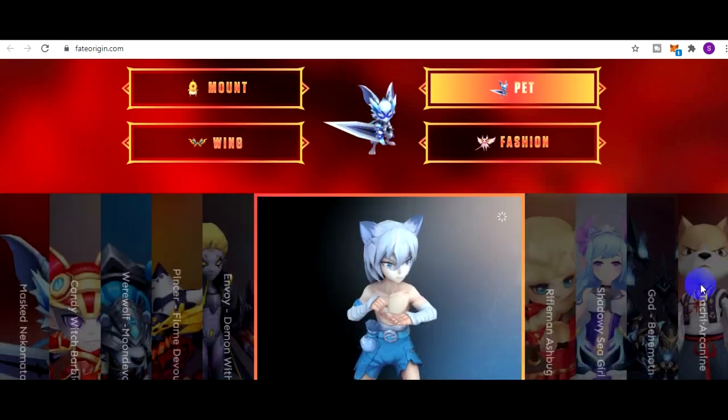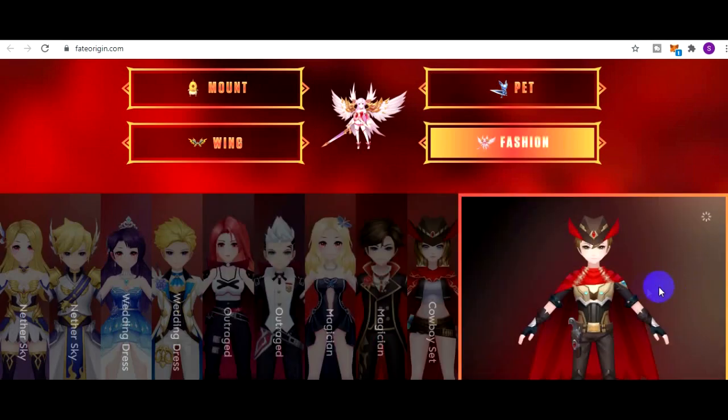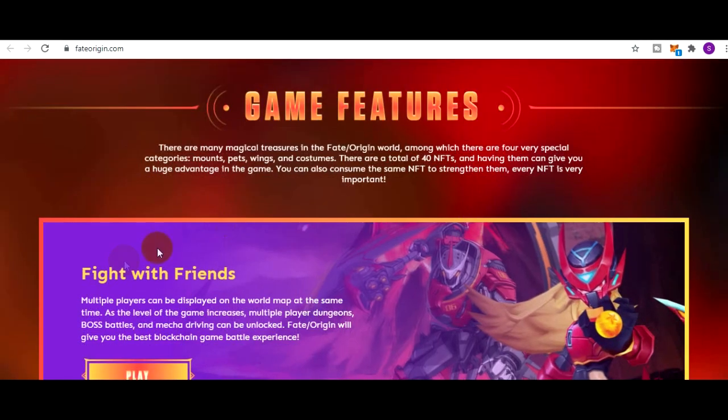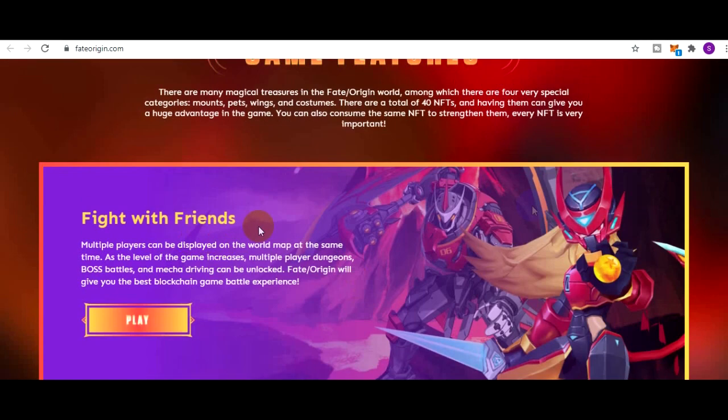Pet juga ada, dan juga fashion. Game Feature dari Fate Origin ini adalah Fight with Friends, yang artinya P2P - Player versus Player. Tampilannya cukup oke. Karena sudah lihat di depan tadi teaser game-nya seperti apa.